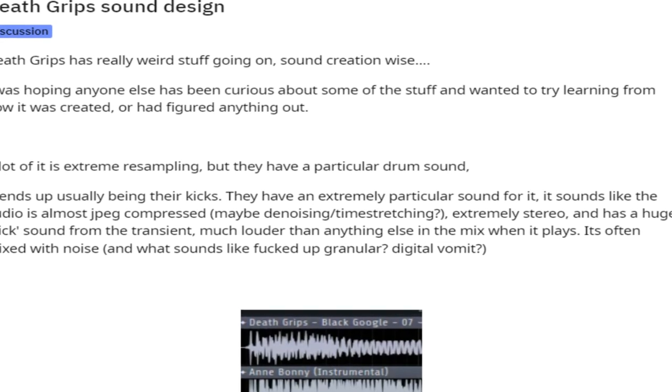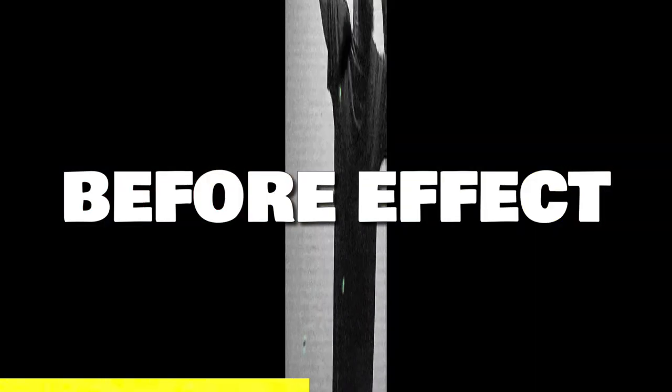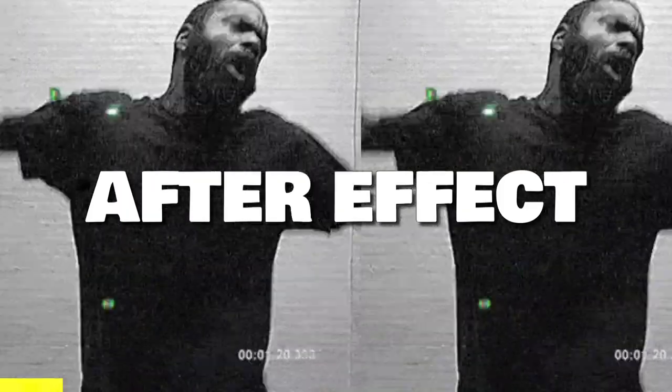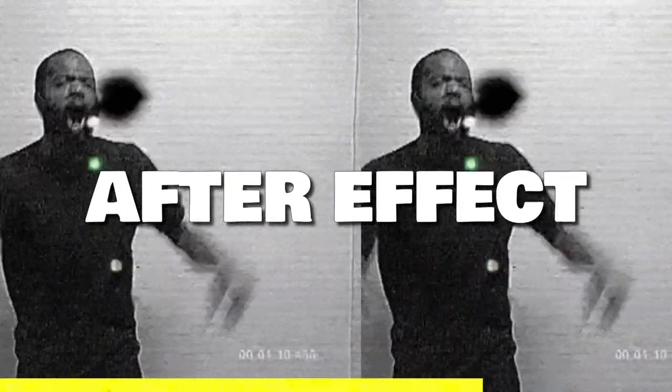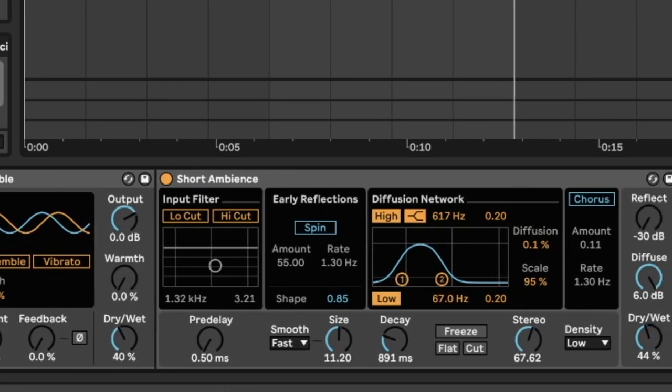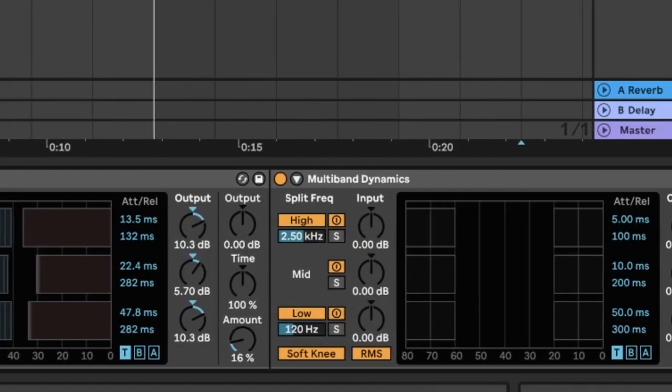The key part is the stereo side of things — everything in Death Grips' music is so stereo, even the bass and drums, which I know a lot of audio engineers are quaking about. Death Grips doesn't give a fuck, and neither should you. Shout out to scscsophie for the Reddit post that brought this to light. You can follow a similar chain: distortion, stereo delay or the Haas effect, very short room reverb, OTT compression, and then another multi-band compression.